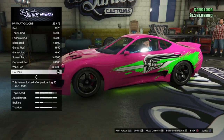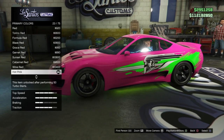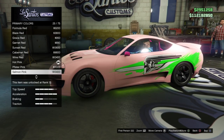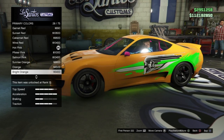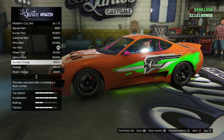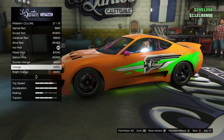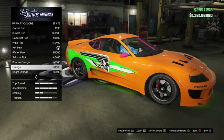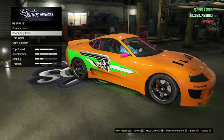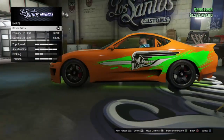Now for the respray, go into primer color and then classic — because if you purchase metallic it puts a pearlescent shine on both the paintwork and the livery, which looks weird. Classic is definitely the best option. We've got three oranges: sunrise, orange, and bright. Bright is too yellowy, sunrise is a bit too red, but the plain orange in the middle looks sweet. Go with orange for both primary and secondary colors.